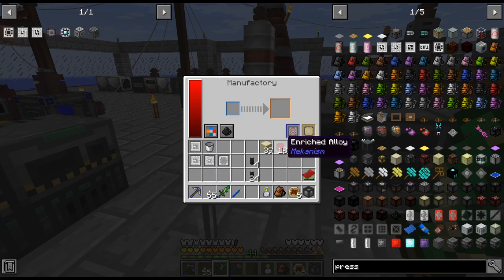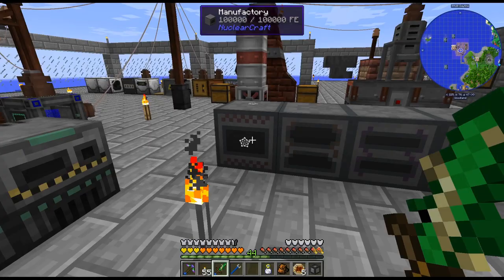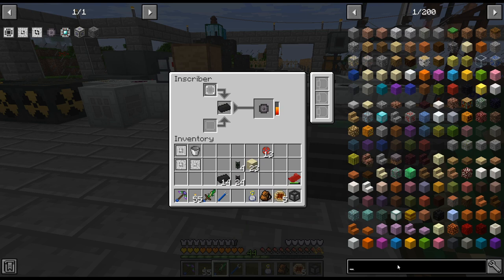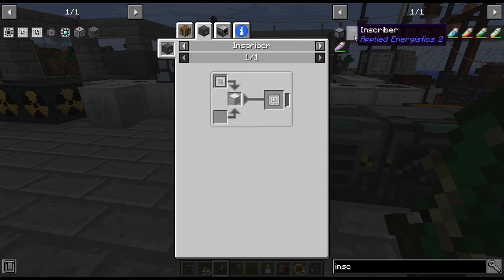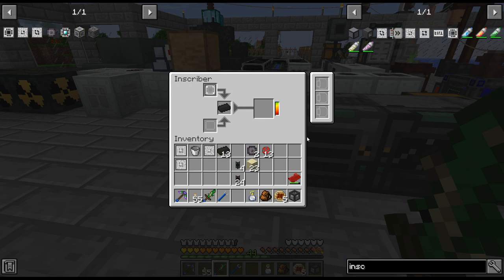We need some of these, and the easiest way is... 16, do this up a couple. Then we can just throw that in there. The annoying thing about this is I only put one in there. Is there an advanced inscriber? There is. I should probably just upgrade it as soon as I can get two of those. I need three. I don't have any speed upgrades in there yet either.